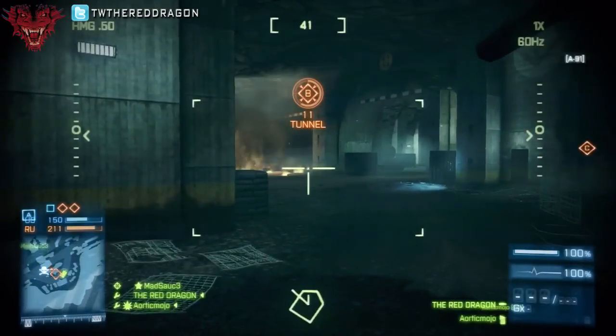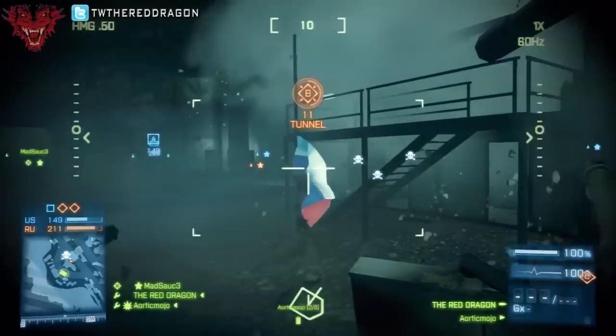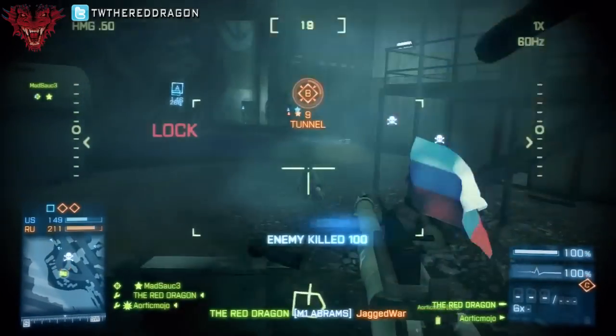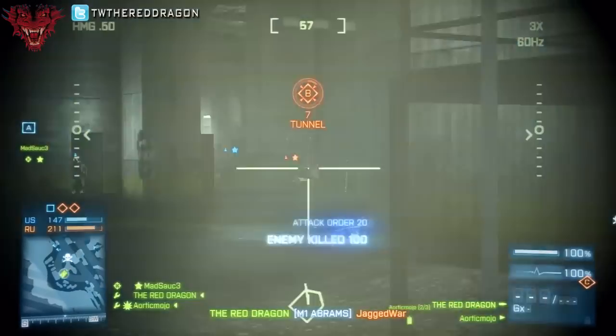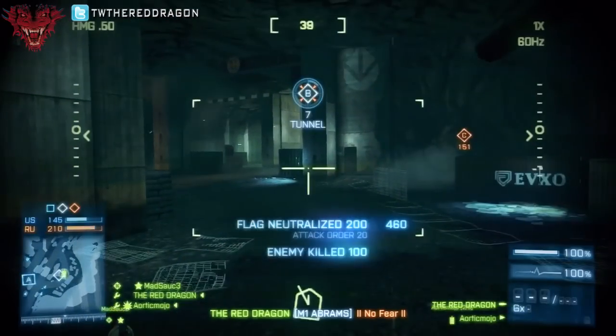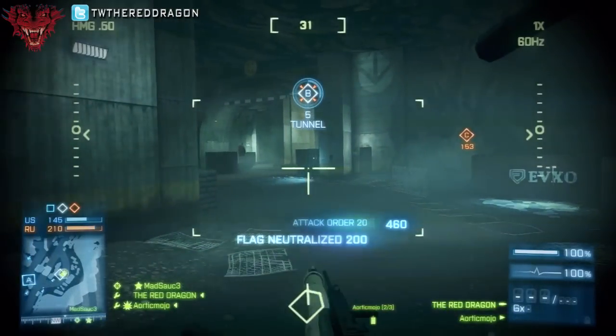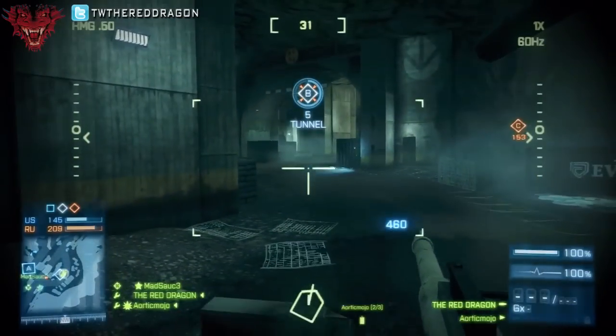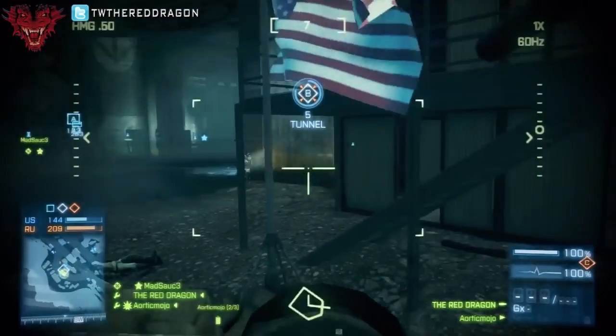You'll notice enemies popping up on the map right here — that's because Mojo has proximity scan on. Proximity scan is like a motion sensor on your tank; it's constantly sending out waves and it spots enemies for you. You don't actually have to see them — it automatically shows up.